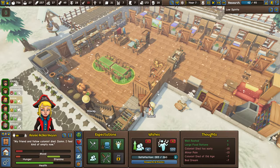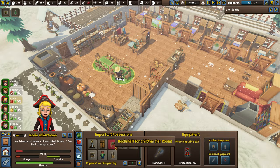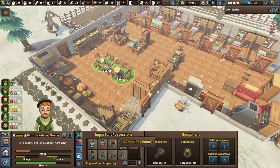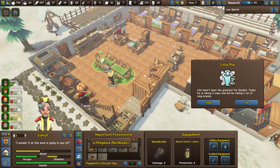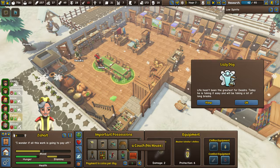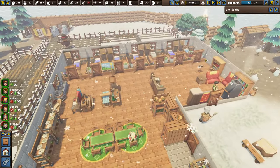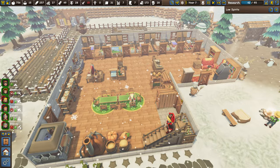Looking at important possessions, each colonist wants specific items: a bookshelf in the room, a chest, a wardrobe or big shelf in the house, a couch, a fireplace, a table and chair. If you build a separate house for every colonist, you'll have to build all that extra stuff too. But if you start with the communal building — seven rooms with everything inside — none of them will be jealous, all expectations are met, and they'll be very happy.